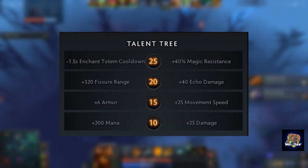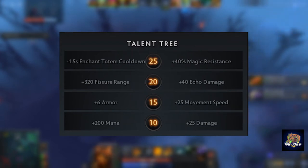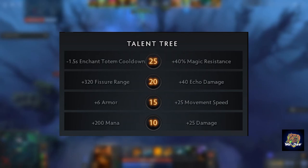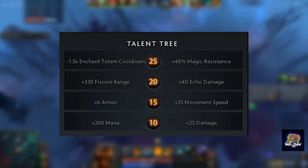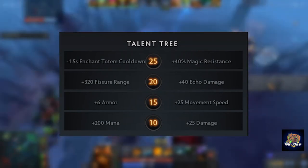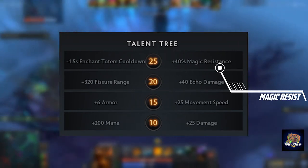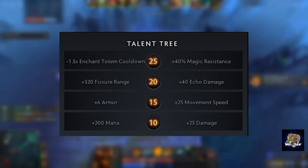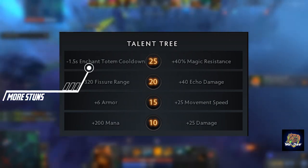At level 20, I would almost always go for the plus 40 Echo damage, which immensely increases the damage done with your Echo Slam. However, if you feel the need to disable enemy heroes from a far greater distance without putting yourself in harm's way, then the plus 320 Fissure range talent is the one for you. Lastly, at level 25, it depends on whether you are going against a heavy magic damage lineup — in which case select the plus 40% magic resistance talent. However, if you need to burst enemy supports or chain stun slippery heroes, the cooldown reduction on Enchant Totem can help you a great deal.